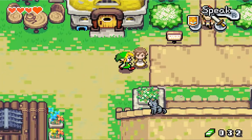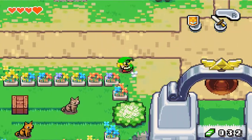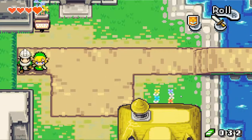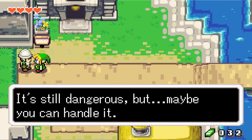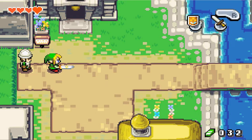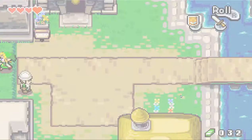That's it for him today. Let's continue. I don't think there's anything more to do in this town, so let's get out of here. A guard will block our path, so we need to speak to him and he'll ask us to demonstrate the spin attack. Let's do that — there we go. I'll be careful, don't worry.